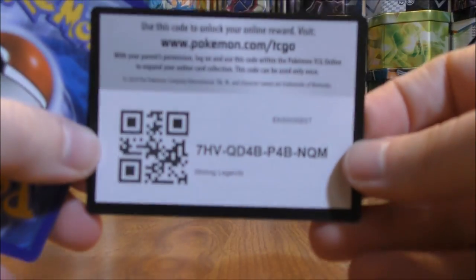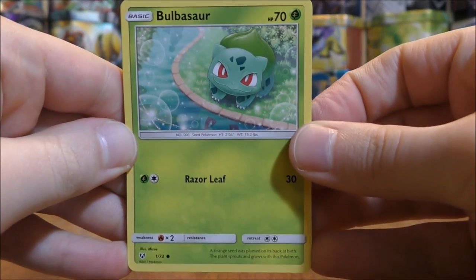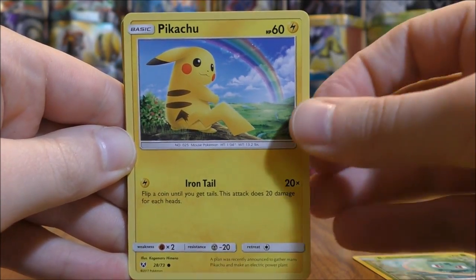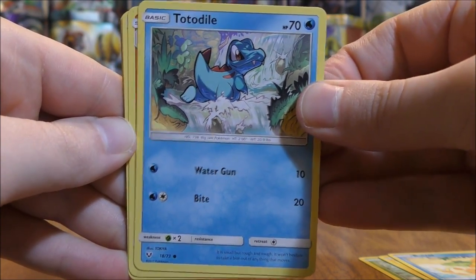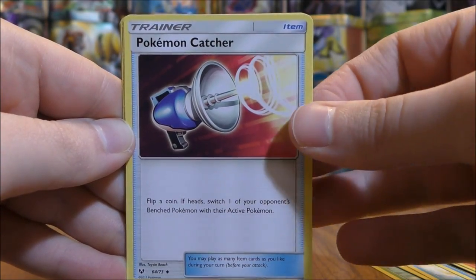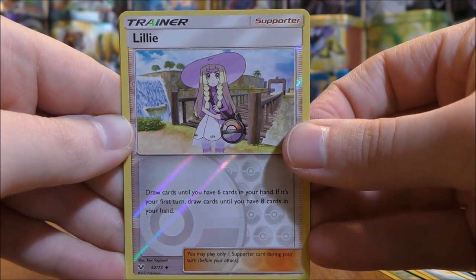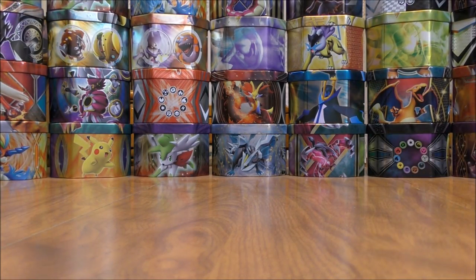I keep getting excited seeing that white colored code card, then I remember every pack has the same code card. I'd like to pull a Shining card — I have the most of Shining Volcanion in my collection. This pack starts with Bulbasaur, Pikachu, Buizel, Totodile — my favorite starter of all time — Torracat, Metal-type Energy, Incineroar, Pokemon Catcher, Golurk, and a reverse holo of Lily — that's an uncommon. The rare is another Verizon.